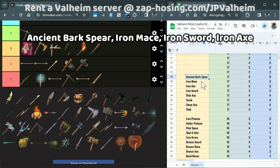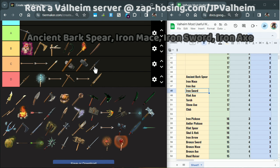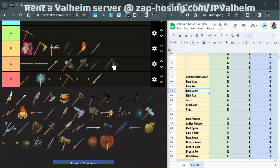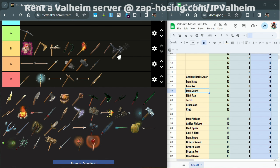Next we have the Ancient Bark Spear, Iron Mace, Iron Sword, and Iron Axe. The Ancient Bark Spear I would put higher up if it was like other spears. The Fang Spear, for example, only needs two silver, making it one of the cheaper mountain tier items to make. However, the Ancient Bark Spear needs 10 iron, making it very similar to many other iron weapons. The point system says the Iron Axe and the Iron Mace should be C tier, but I'm going to put the Iron Axe in B tier. I'll put the Iron Mace in C tier, because it can be really good in the swamp, but after the swamp it isn't that great. If you wait too long to make the Iron Mace, you might find that you only make it for Bone Mass and then pretty much just move on.